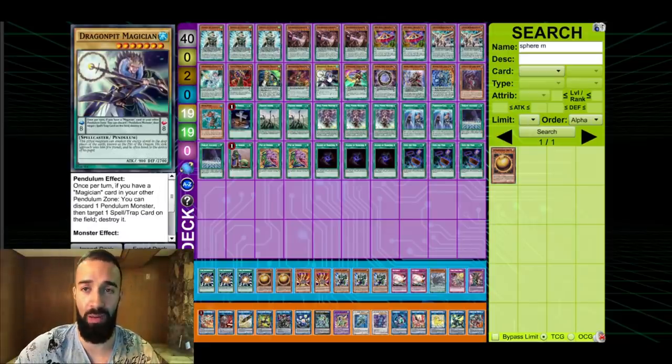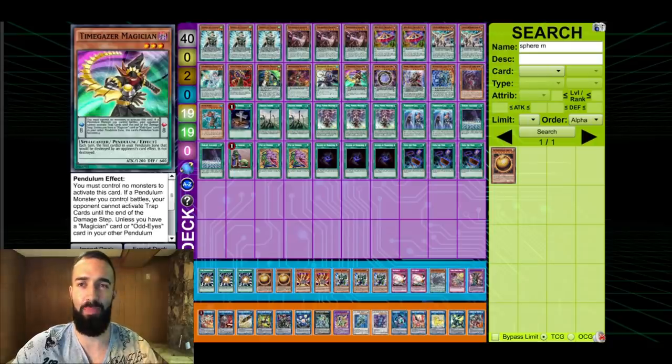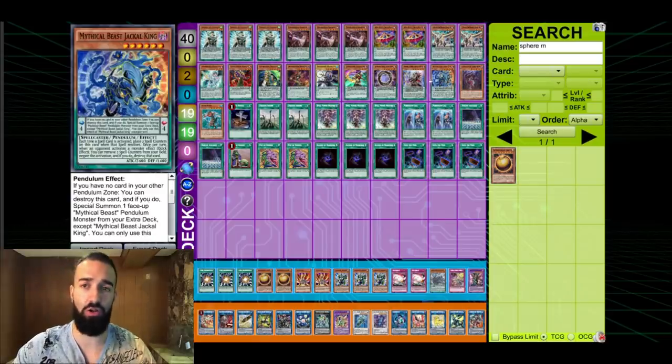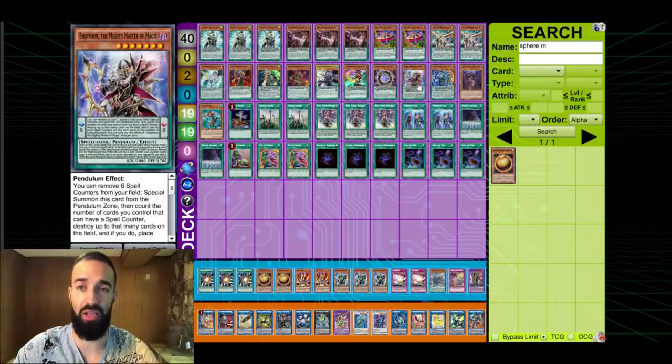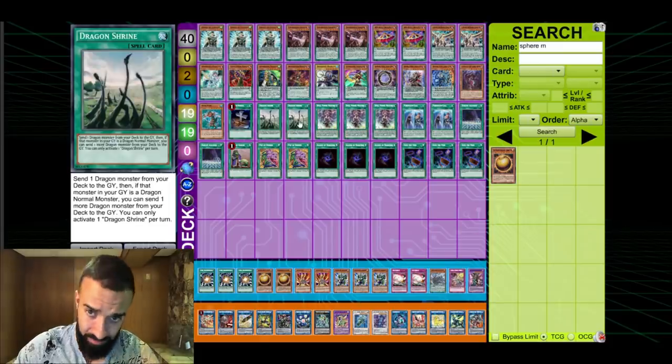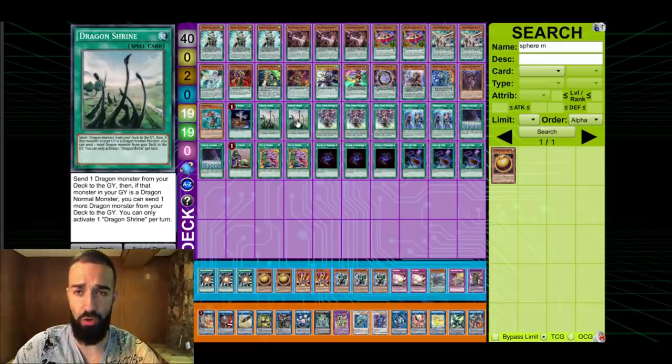Two level sevens is important. One Caller, one Pit — only two is all you need, just in case you banish one you're good; you have the other and you have plenty of those anyway. One Gazer, Gate Zero. Then you have Endymion and Jackal — just one of each; if you banish one it doesn't matter, you get the other.